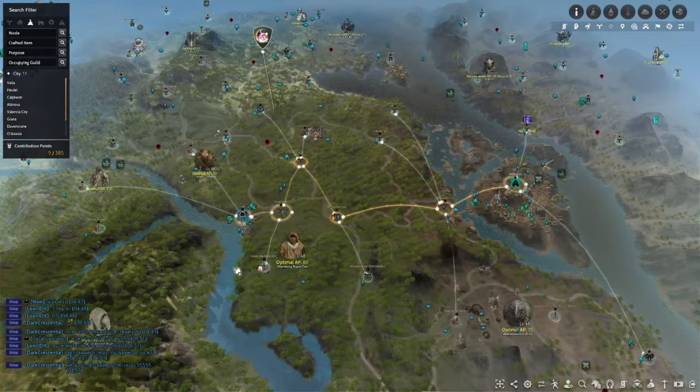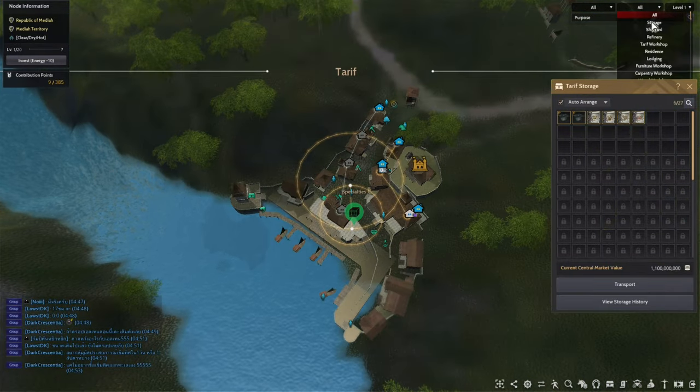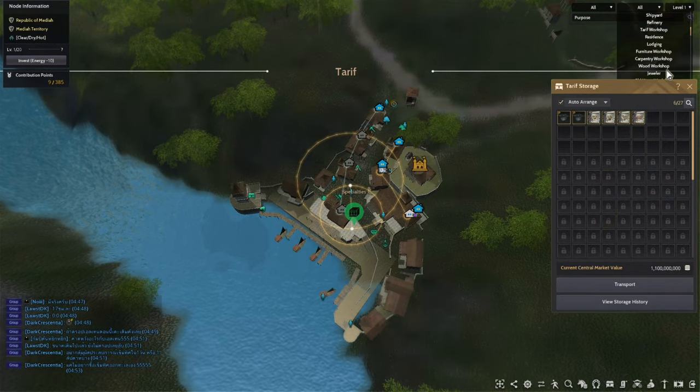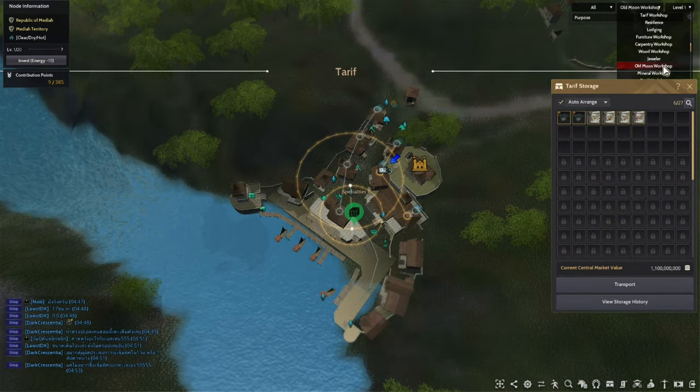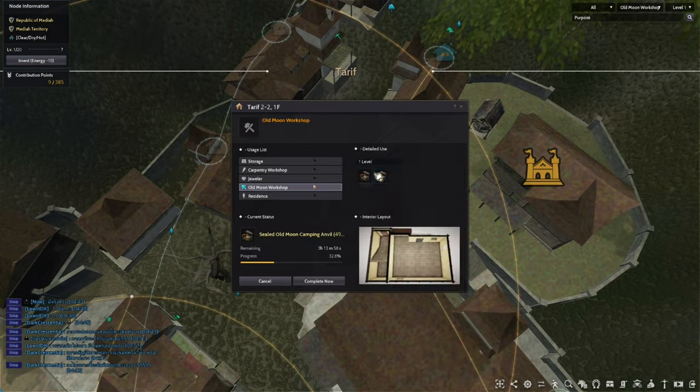The next step is to go to your map, locate Tariff, and then purchase an Old Moon Workshop. It will probably take around 5 to 7 hours to craft one anvil depending on the workers that you have. I have an artisan worker and it takes 5 hours to craft one anvil.